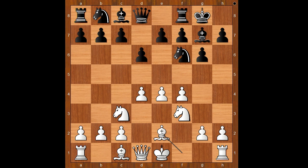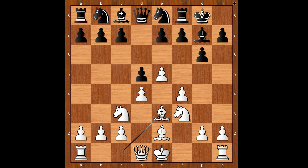Bg7, Nf3, castling, Be2 - black to move. d5 was played; c5 is more popular nowadays. e5, Nfe8, Be3, e6 - white to move. Perhaps Qd2 and castling queenside was expected, but there was a surprise.